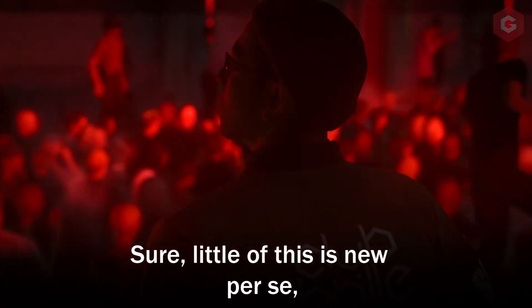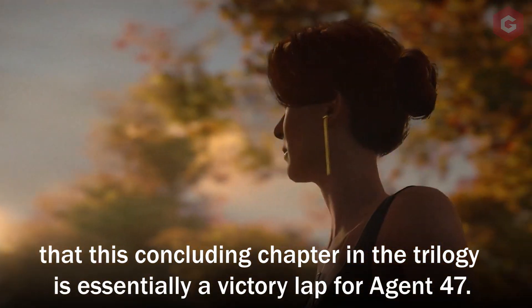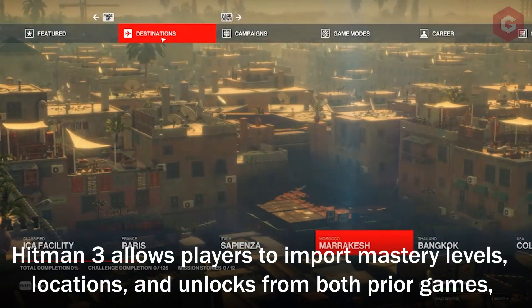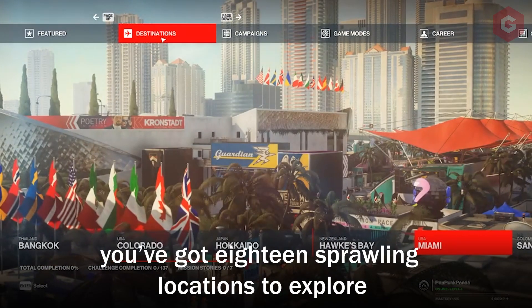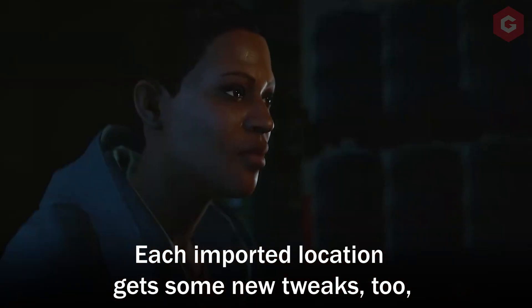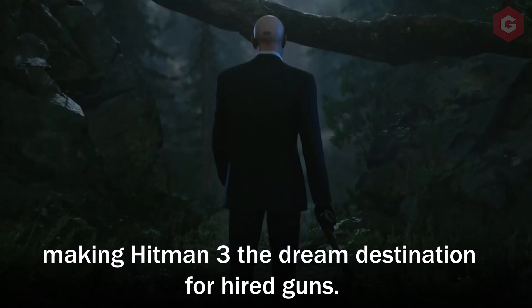Little of this is new per se, but perhaps it's fitting that this concluding chapter in the trilogy is essentially a victory lap for Agent 47. Hitman 3 allows players to import mastery levels, locations, and unlocks from both prior games, meaning from Paris to Romania you've got 18 sprawling locations to explore and deal death in — and that's not including DLC. Each imported location gets some new tweaks too, including improved lighting and reflections, making Hitman 3 the dream destination for hired guns.